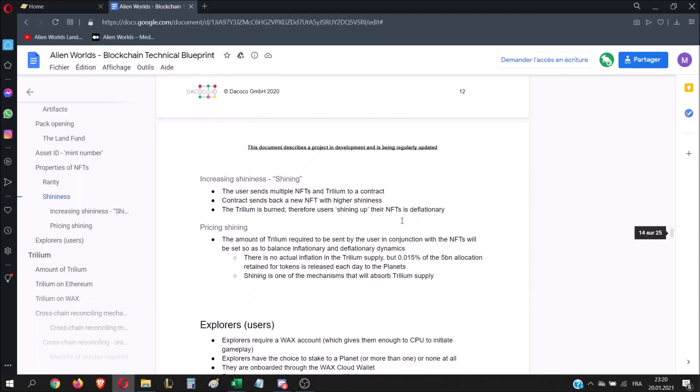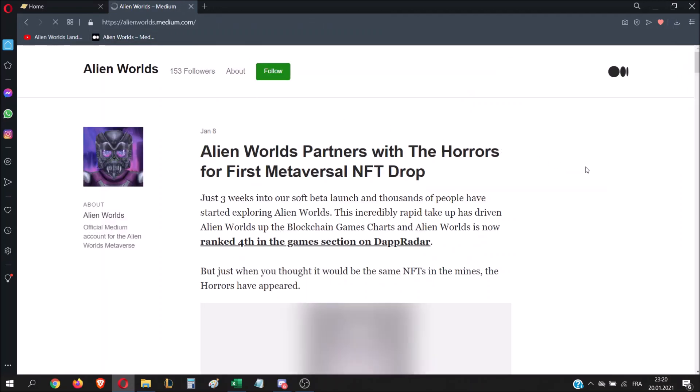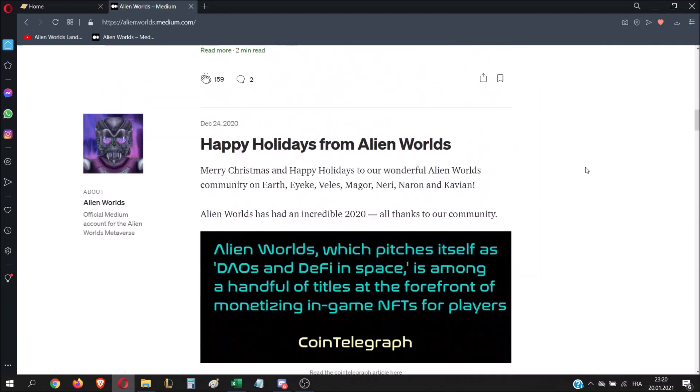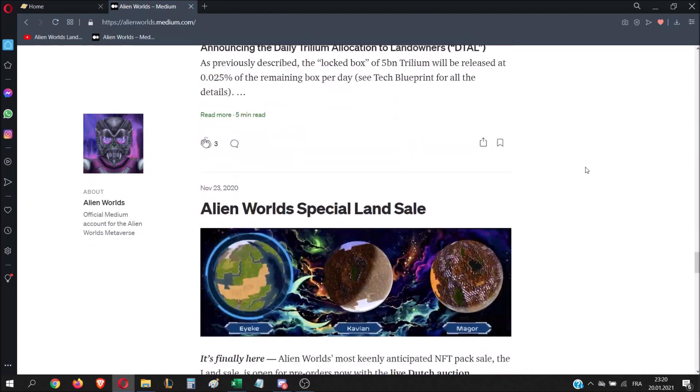You can find details about how it works. You will have to send multiple NFTs and TLM to a smart contract, and it will shine your card. You can also check the Alien Worlds Medium page — on a blog post they made on October 28th you can find even more details about shining.